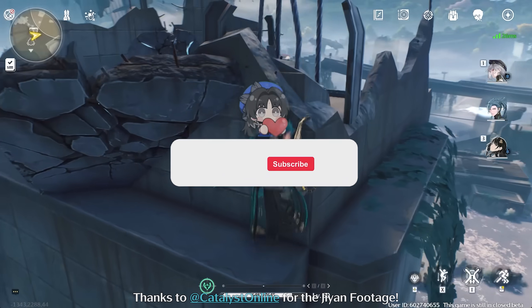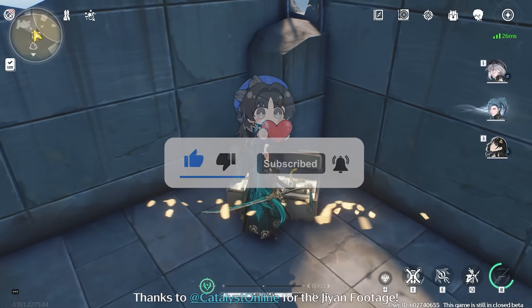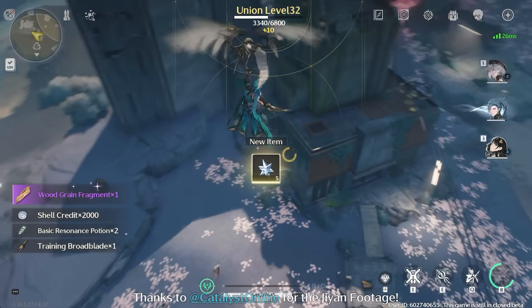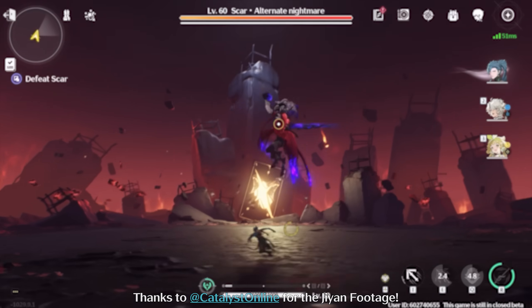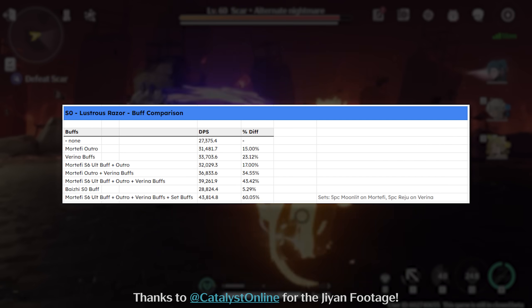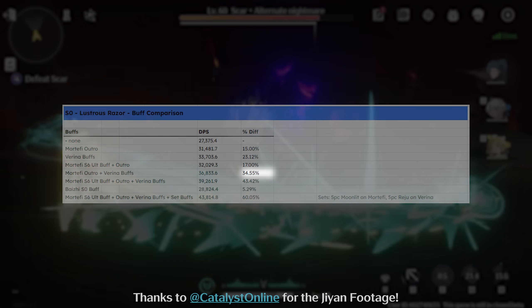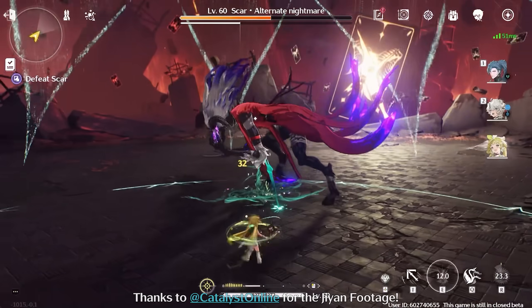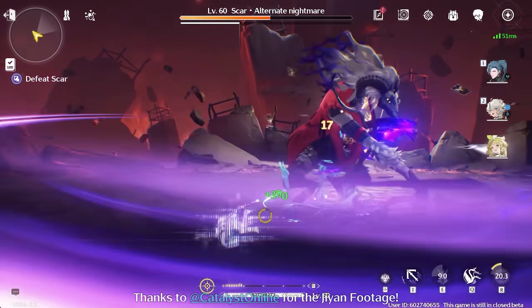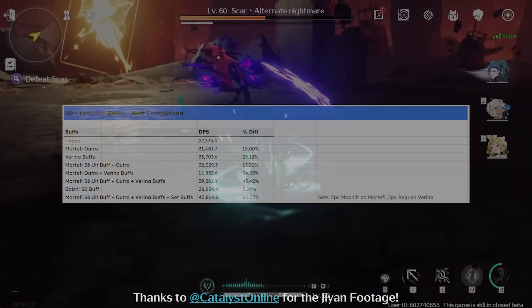Before we look at his teams, I would highly appreciate a like and a comment—let me know if you are pulling for Ji-Yan and his weapon. For his probably best team, Ji-Yan, Mortify, and Verina make up a great combination. Verina alone will increase his damage dealt by around 23%, and adding Mortify will elevate his total damage dealt by 35%. With S6 Mortify you get up to 43% more total damage. Including their sets, Moonlit Clouds and Rejuvenating Glow, you end up at a total of 60% more damage.